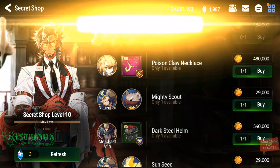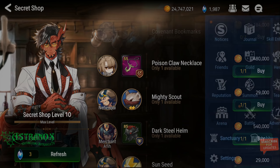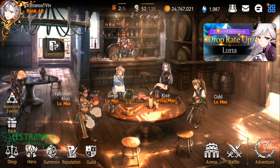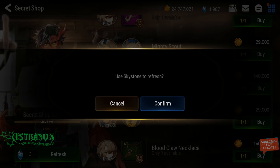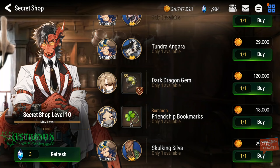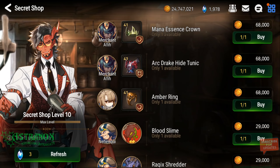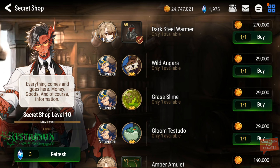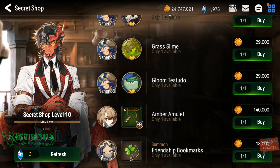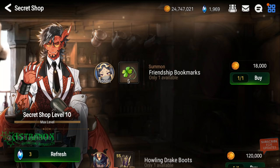There we go! Losing track of how many I got — I think I need two more sets exactly. Imagine how long it would be if I made a video of refreshing the shop and every time I got a set I would summon. It would take forever — people would be tired of watching that. Just get the bookmarks first, then summon.